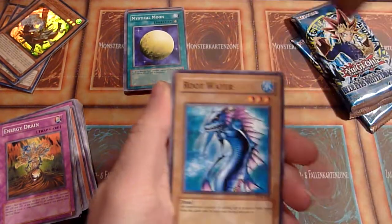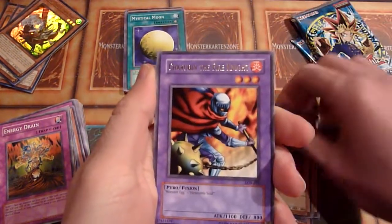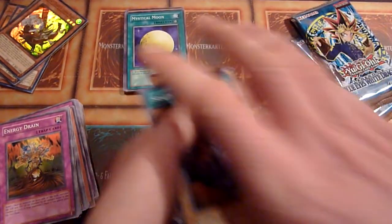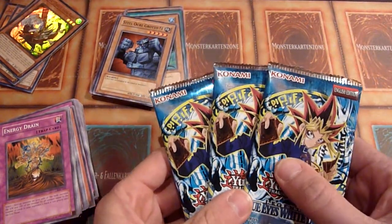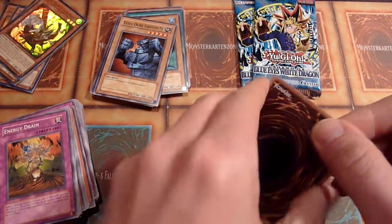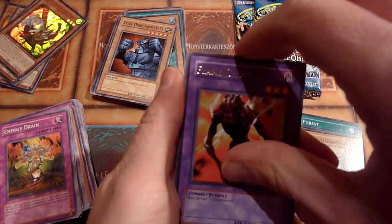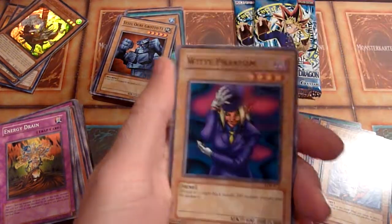Mizaru Zame, Rude Water, Mizaru Zame, Umi, Urebi — yay. Shahrubin, The Fire Knight — another fusion rare. Silver Fang and Sogen, with Steel Ogre Grotto number one ending the pack. I said two Supers and an Ultra — still possible but rather unlikely. Urebi again, Forest, M-Warrior number two, Mammoth Graveyard, Flame Ghost — more fusions, yay. Firegrass, Ray and Temperature, Sandstone, and Witty Phantom.